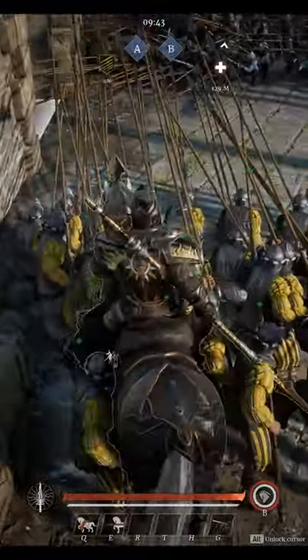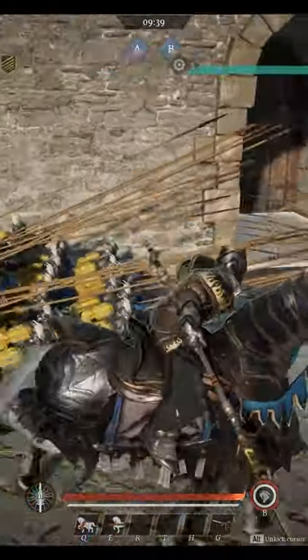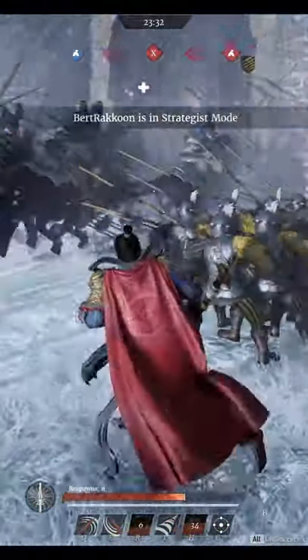Did you know that when you want to defend a gate or opening, the better placement for pikes is alongside the opening with your pikes pointing out into it? This helps to protect your pikes from enemies shooting them. This also makes it harder for enemies to charge their units at your formation without having to walk into pike range first.